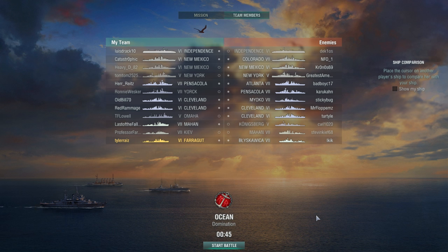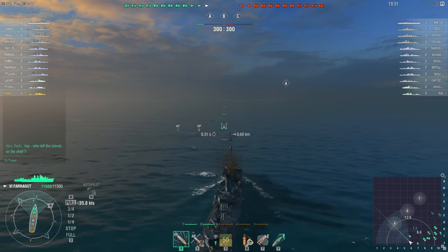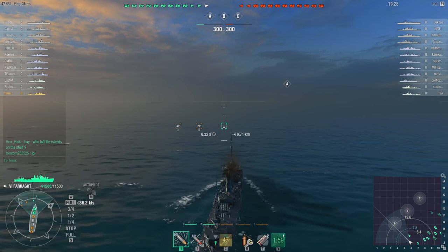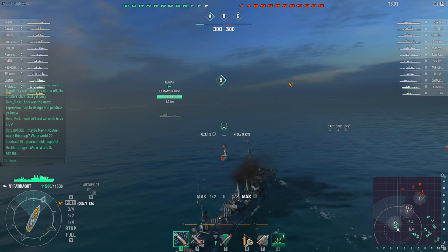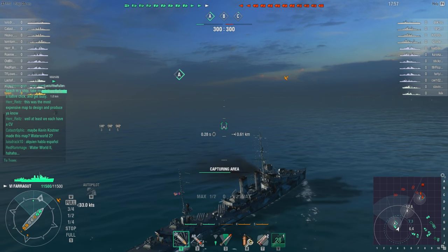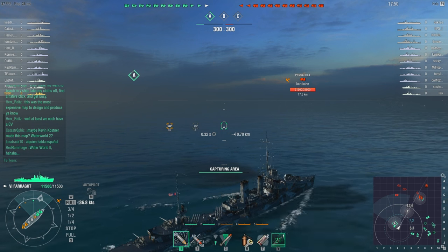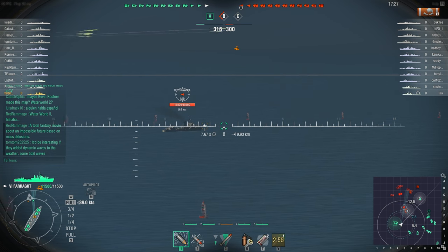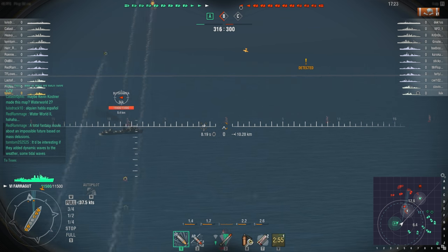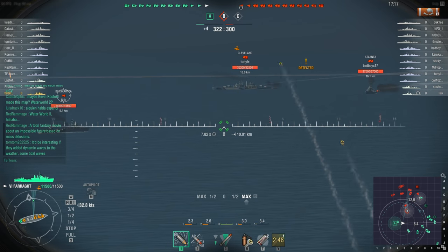On to the next battle and this time it is Ocean — no islands to hide behind, which is a real pain for an American destroyer. American destroyers like islands even more than anybody else. Japanese destroyers can sneak up and release torpedoes without you knowing — for example the Isokaze has a 6 kilometer detection range and a 7 kilometer torpedo range. The situation is not like that for American destroyers: they are detected first and only after they're within detection range can they use their torpedoes. The guns increase your detection range, but firing torpedoes does not — so when I fire guns people can see me, but torpedoes don't increase detection range.